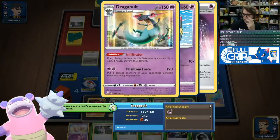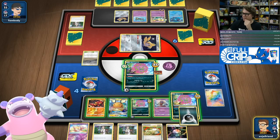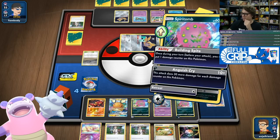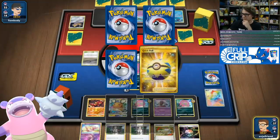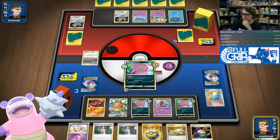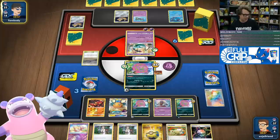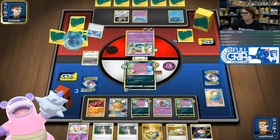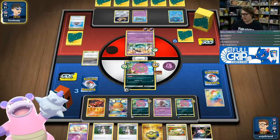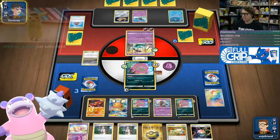Now they've got the Dragapult with two energy on it — they're not ready to attack yet though. That's fine. We can just place another energy down and swing away. At this point I'm not putting any more damage counters into play because they're already going to take a double knockout with the Dragapult. So I'm going to need to probably flip a heads here eventually, or I'm going to need them to flip tails. I could Fion around it to buy myself another turn.